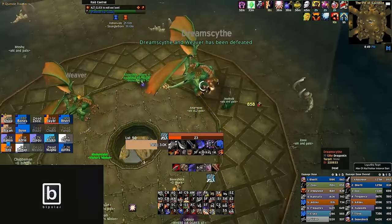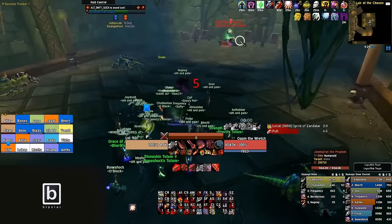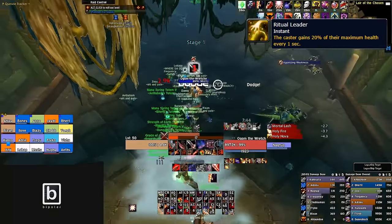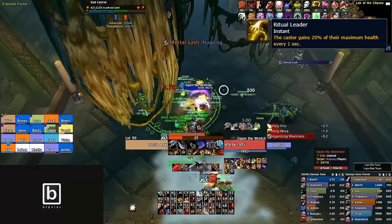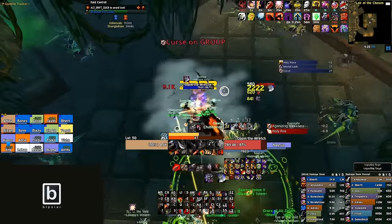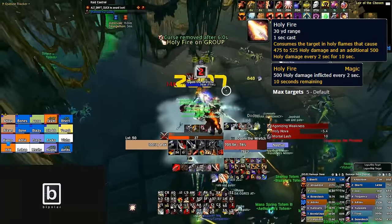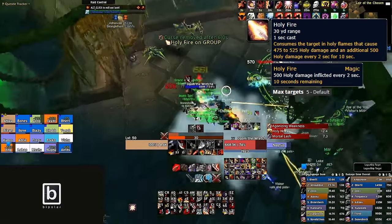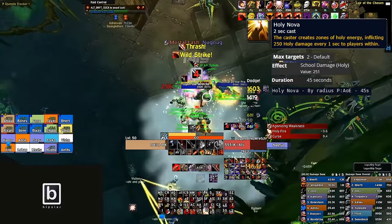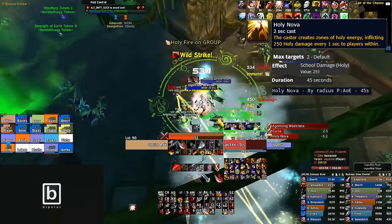You then make your way to the Lair of the Chosen, where your melee will start believing in ghosts and pets will get feared, pulling an overwhelming amount of trash. Welcoming you to the cult is Jamalin the Prophet and his sidekick Ogum the Wretched. Jamalin has a buff called Ritual Leader, healing him for 20% of his health every second — this persists until Ogum the Wretched is killed. You may want two tanks for this fight. Jamalin casts three abilities in phase one: Smite (focuses his tank target, damage is negligible), Holy Fire (hits up to five targets with instant holy damage and a dot — interrupt this at every turn), and Holy Nova, which sends two holy bolts to the location of two raid members. When they land, they produce a six-yard pulsating AoE that damages every second and lasts 45 seconds — 250 holy damage per pulse.